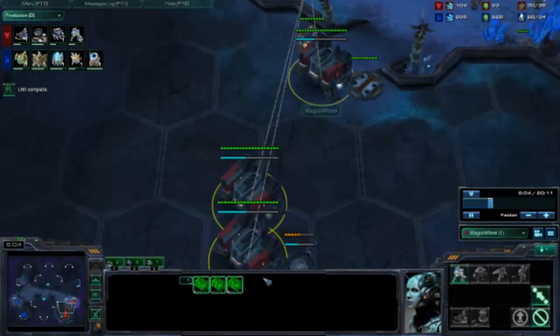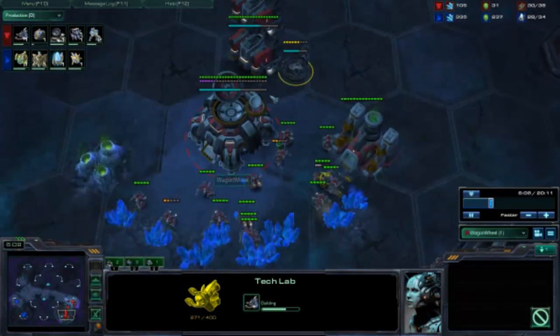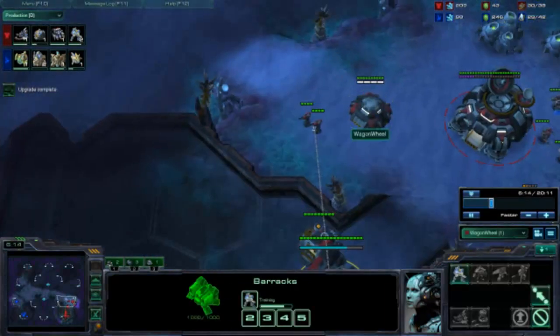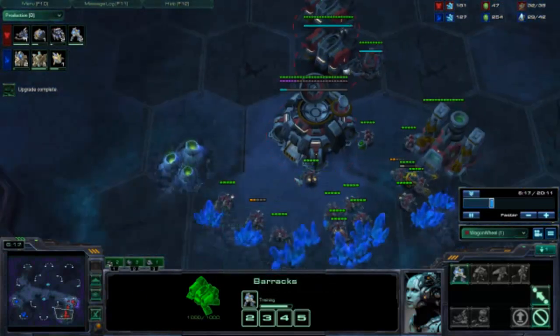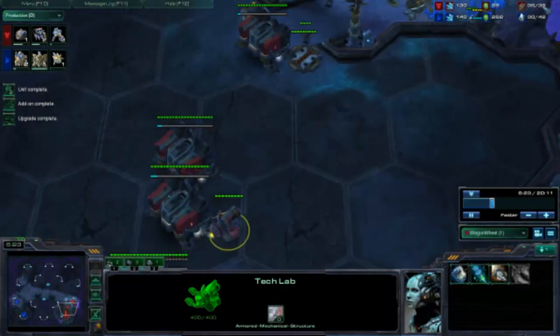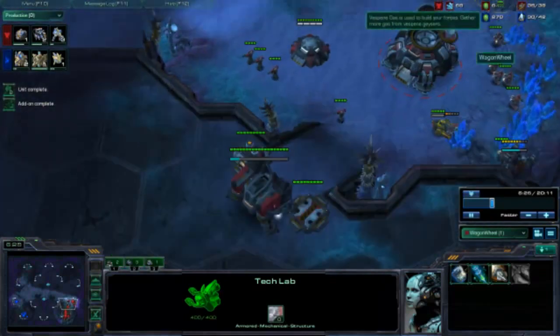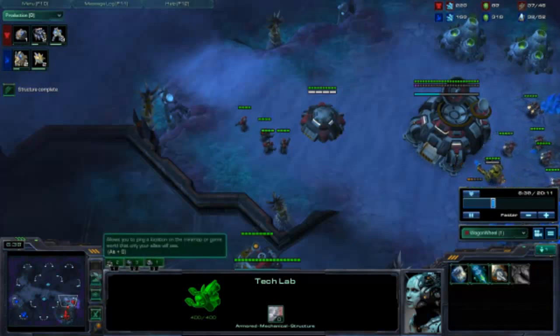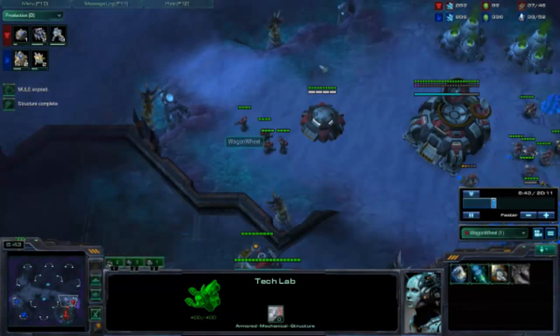Now you have your three racks going. You want to get a Tech Lab on as soon as possible, and you're going to go for a fast Stim. You want to only produce Marines up until you have enough gas for everything. My Stim should be coming as soon as I have 100 gas. I noticed that the Protoss expanded — I found his expansion, and so now I know there's not much early pressure. If there wasn't an expansion, I would have to put up a second or maybe even third barracks.